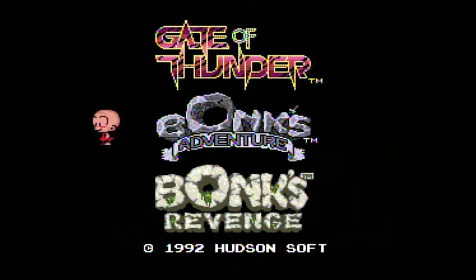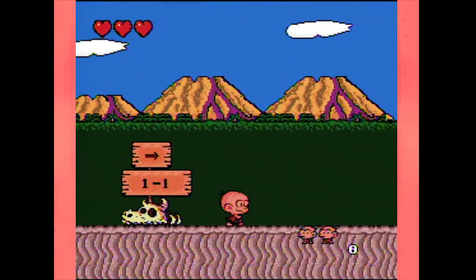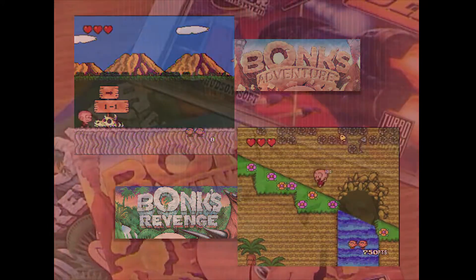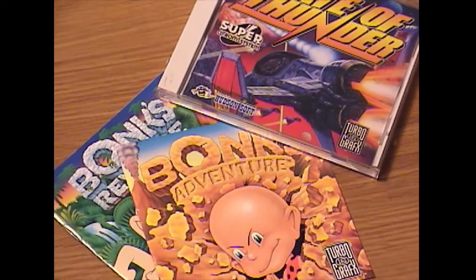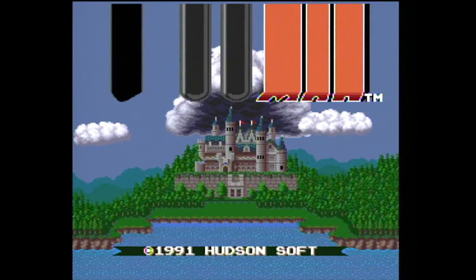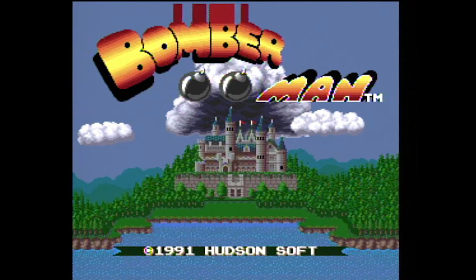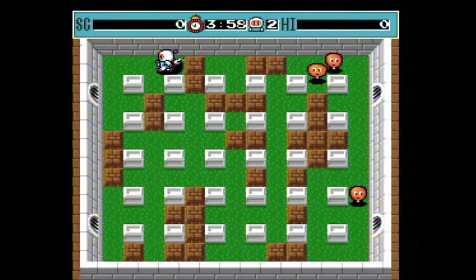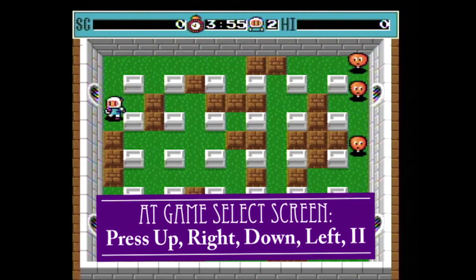Both Bonk games were identical versions of the original TurboChip games, and the disc came with manuals for both. There was also a secret hidden Bomberman — but it's a secret, so I'm not gonna tell you how to access it.